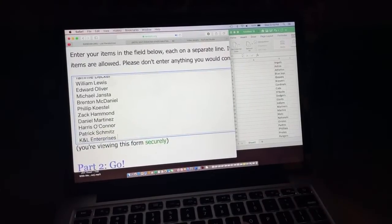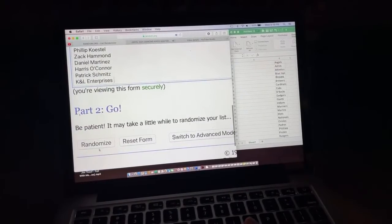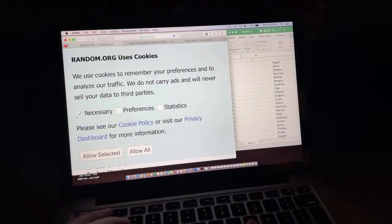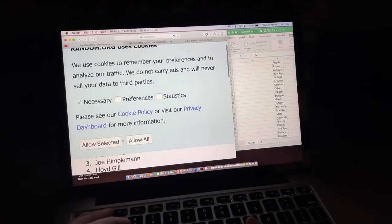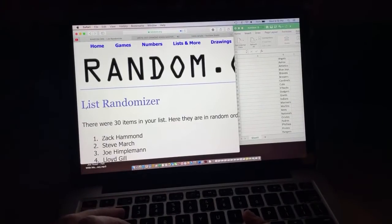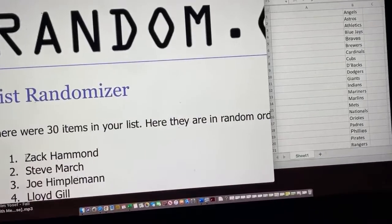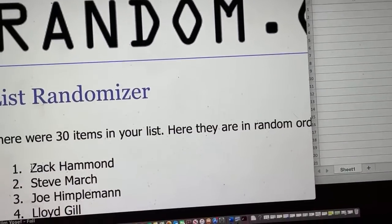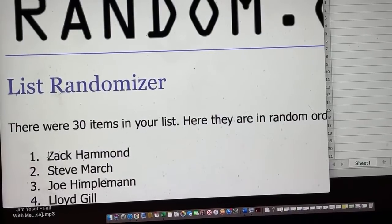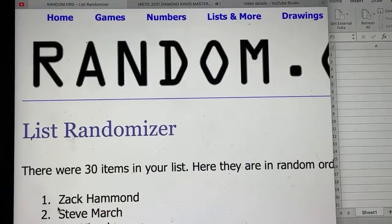Let me make this a little bit larger so you can see it. There's the button — randomize one time. Random.org uses cookies, OK. So here we go. I'm going to copy and paste all of these names. We'll zoom in so you can see them on screen. Zach is getting the first team, so Zach, you're going to get the Angels.